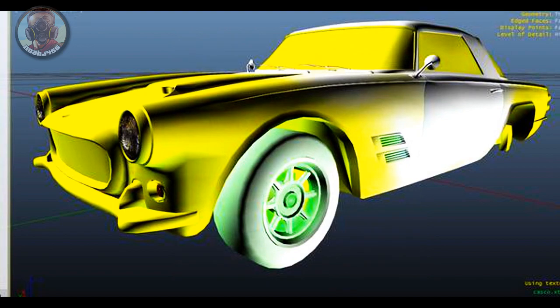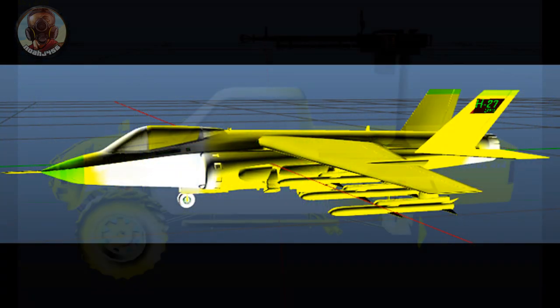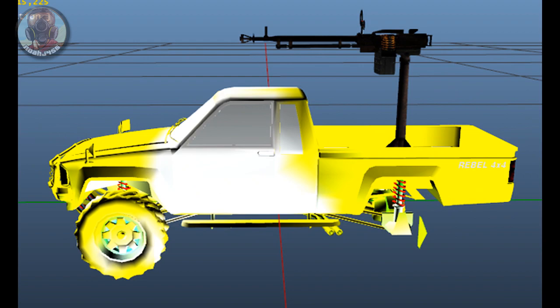Next up is the model of the Hydra spawned into the game — very very cool. After that is the Karin Technical spawned in, in this little object creator type setup, and as you can see there's a machine gun on the back. Very very cool.